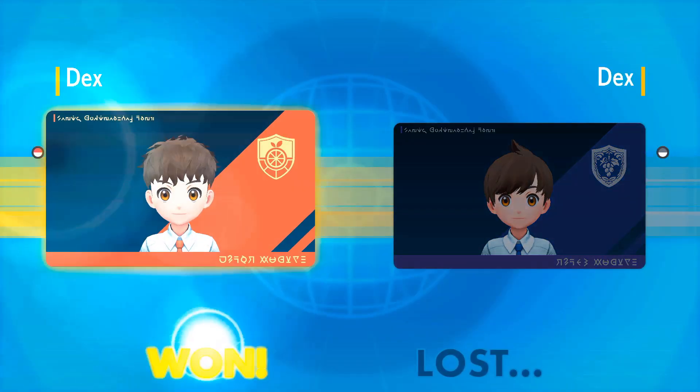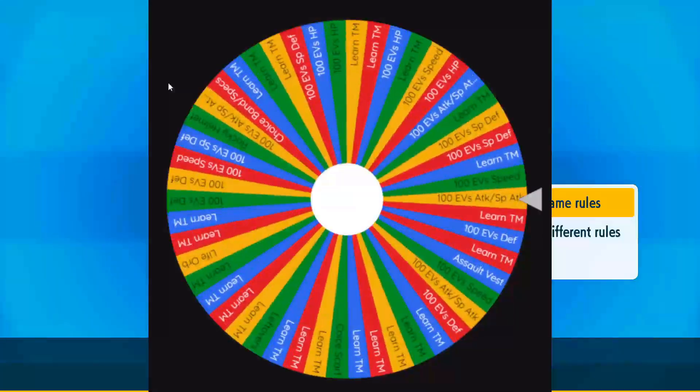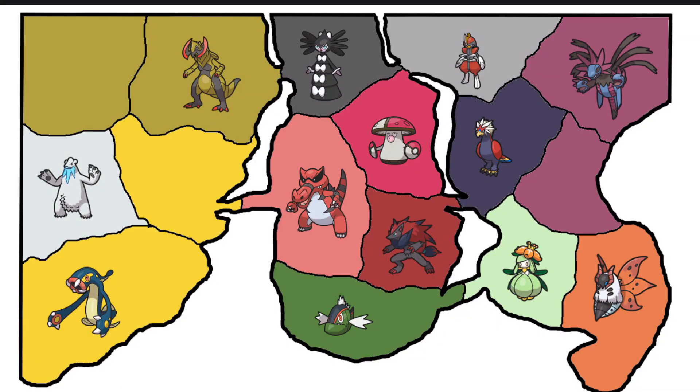Let's pull up the reward wheel. Spinning, and our boy Hydreigon is going to get 100 EVs in Attack or Special Attack. If it's not obvious, it's going in Special Attack — our boy is going to be a huge problem and just deal massive damage. Finally, something on the right side of the map happened, and it just happened to be another Dragon. There are still many options — 14 Pokemon left.